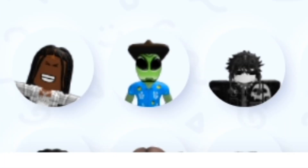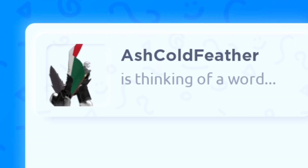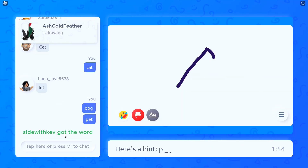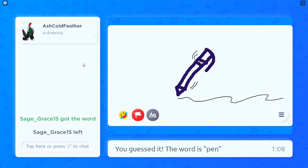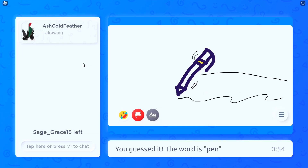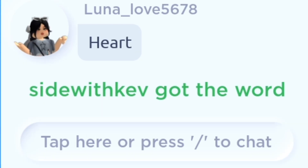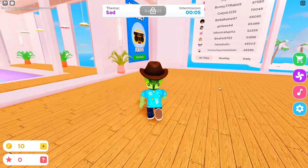Look at that — there's me! Alright, Ash Cold Feather is drawing. It's another three-letter word — is it a pen? Let's go, it's a pen! I was very close. I actually went on scribble.io a couple weeks ago and it had a whole new layout — it's more modern now. Personally I prefer the older cartoony look, but it is what it is. What's this person drawing? Is it lipstick? It's lipstick, let's go!